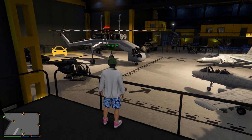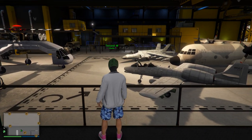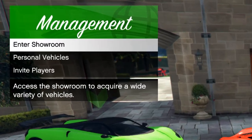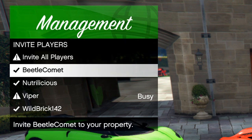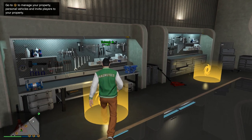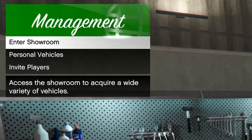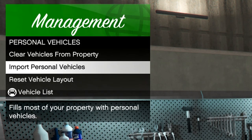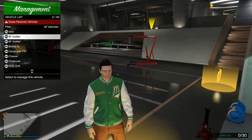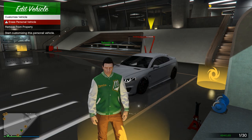You could even store aircraft at the hangers at the LSIA. Because properties are instanced, you'll never need to share with another player, but you can of course invite friends over to check out your vehicle collection. Regardless of which property you choose, walk over to any marked property management blip to get started. Choose from any of your saved personal vehicles, and the property will spawn them at a designated spot with the freedom to move the car and save its position anywhere you desire.